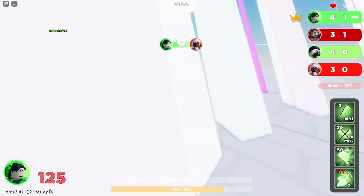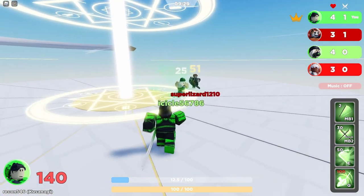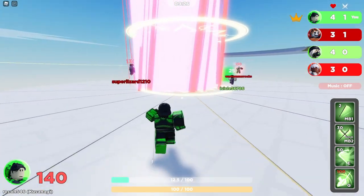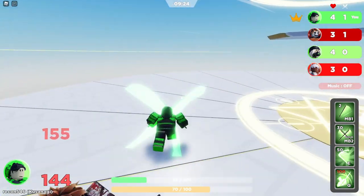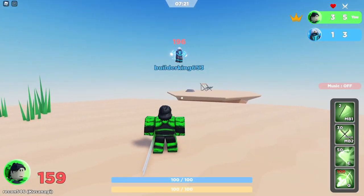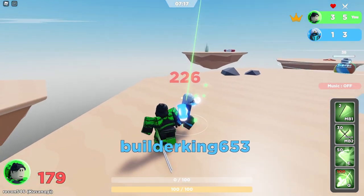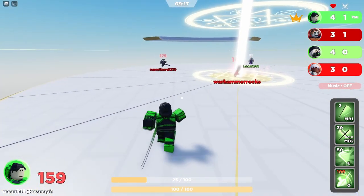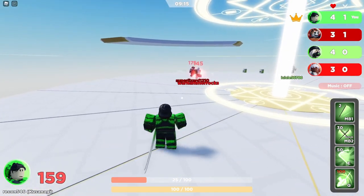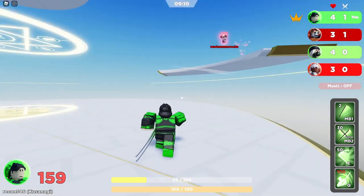Secondly, use your right click to recover from knockbacks — this will save your life, because it cancels any knockback effects on you. Another tip is that you can attack people that are being hit by your ult; your basic attack and right click will both stack more damage. Lastly, take advantage of Kusanagi's ability to edge guard. Practice it and you'll win so many more matches — you'll get so many free kills.